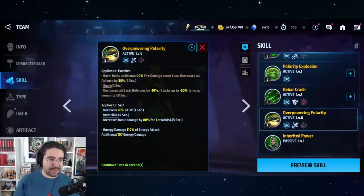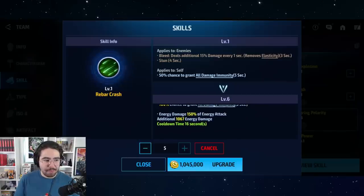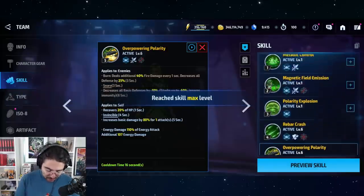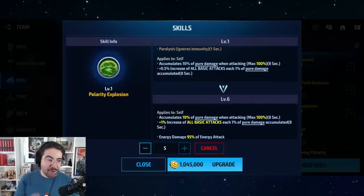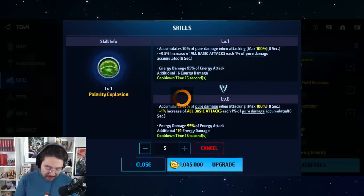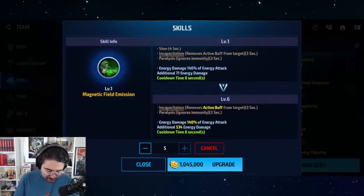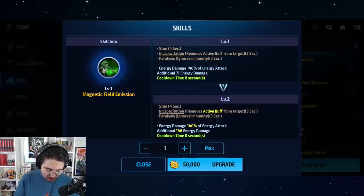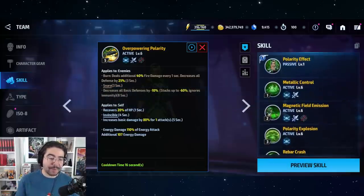As for leveling her skills: you want to level her fifth skill all the way for the heal and all defense down. Her fourth skill, Rebar Clash, you also want maxed to ensure immunity is 100% and not 50%. Her third skill you need maxed as well so that the 0.5% accumulation becomes 1% accumulation. For skills one and two, the numbers don't matter much — if you're tight on gold you can skip them entirely, or just level them to rank three.